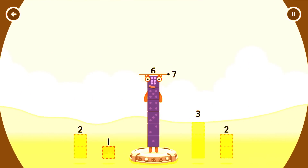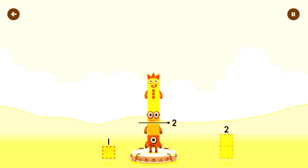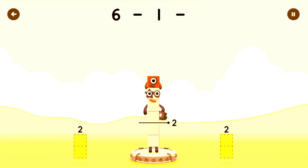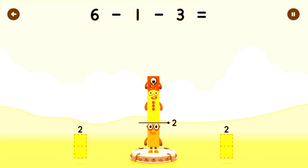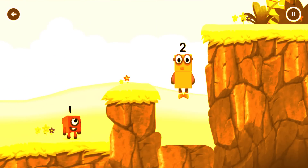Take number blocks away from six to leave two. Three, two. Have another go. One, three. You cracked it! Six minus one minus three equals two. Two. Okay. Good job.